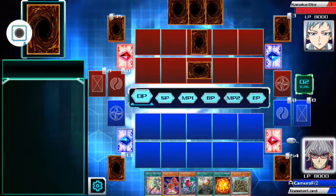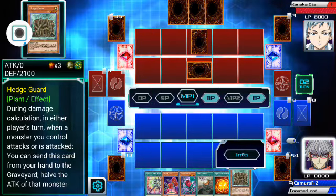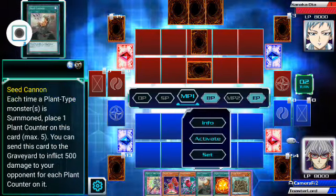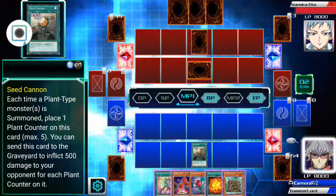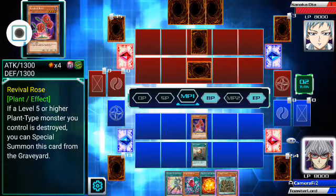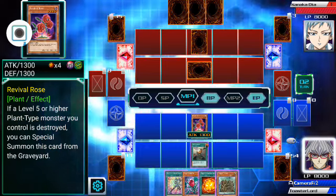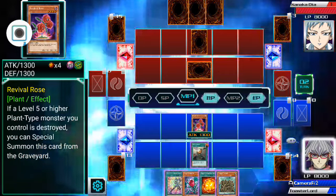This card doesn't really help me out a lot. This was a new card I got. I could keep it in my hand or use it as an attack buff, but what I'm going to do is put Seed Cannon out. Every time I summon a plant-type monster, it gets a boost. I'm going to put Summon Revival Rose out, which gives that a token. When it has five tokens on it, I can send it to the graveyard and deal them 2,500 points of damage — which is a pretty good hit. I actually won with that once.